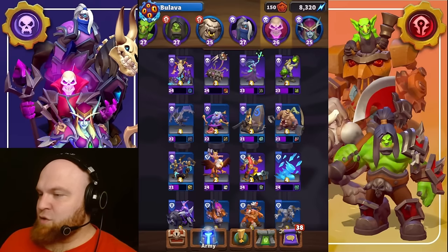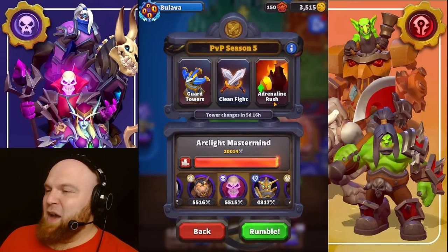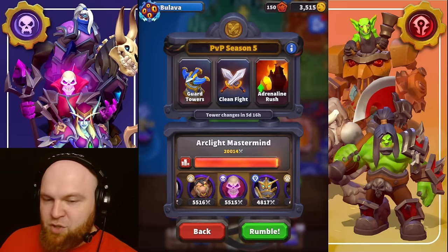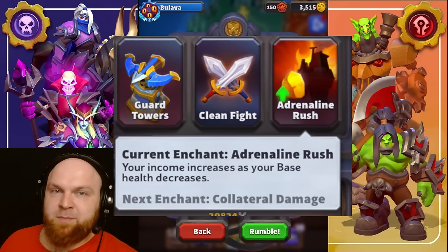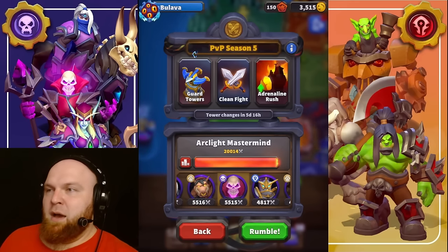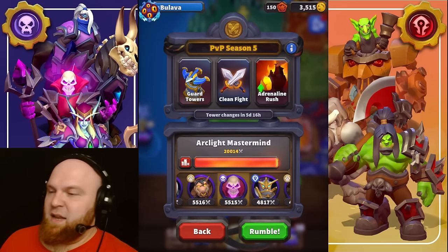We're going to build the deck around the modifier. Adrenaline Rush — I click on it and it doesn't pop up because the game is super bugged right now. But what it does is your income increases as your base health decreases. In other words, the less HP your base has, the more gold you generate. I couldn't eyeball exactly how much gold per HP lost, so I don't want to give you numbers I'm not sure about.